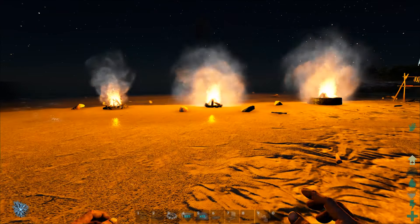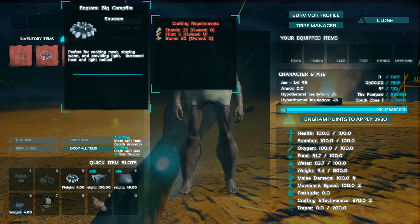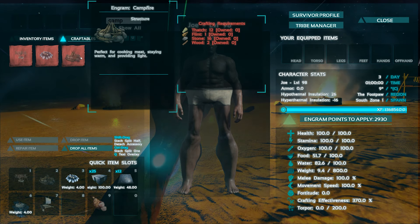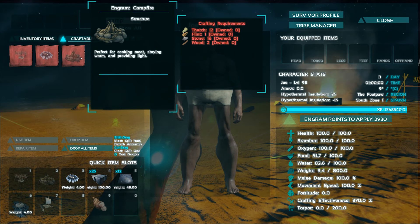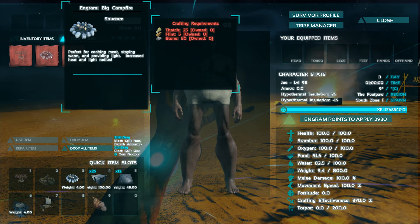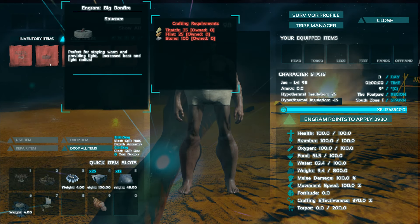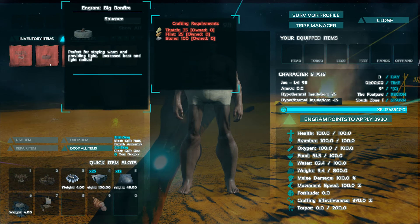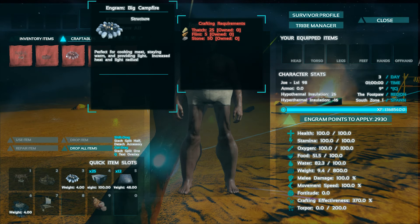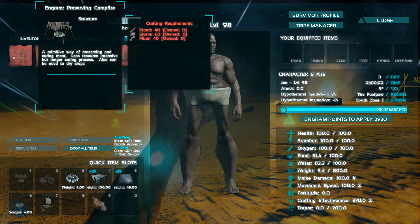Now I want to show you what resources each of them take to craft. The big campfire takes 25 thatch, 5 flint, and 50 stone. The regular campfire is 12 thatch, 1 flint, 16 stone, and 2 wood. The bonfire takes 35 thatch, 25 flint, and 100 stone — so it takes a little more than the big campfire. And then the preserving campfire takes 40 wood, 60 stone, and 40 fiber.